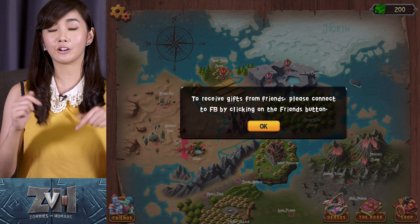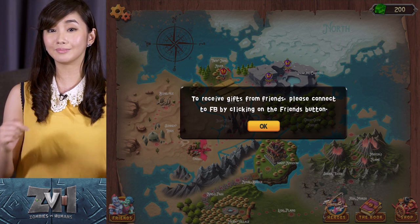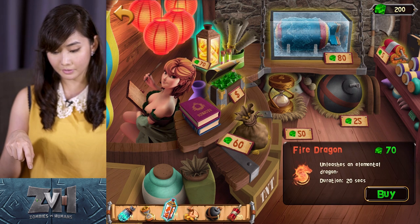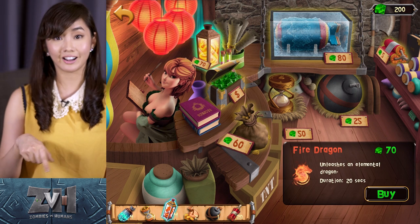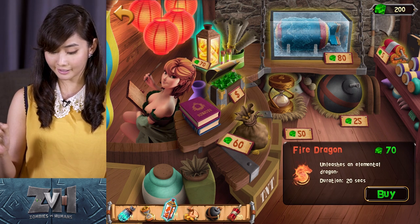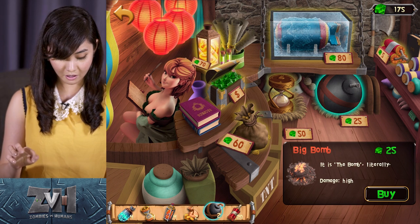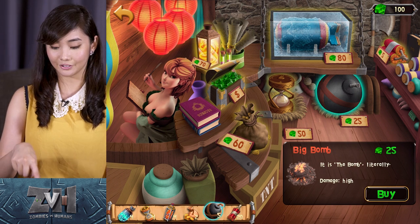Actually, I'm giving away gems. Just check out the description below on how to win them. Before we proceed, let's check out the shop. I can buy gold or I can buy bombs. Oh, this one's really cool — the fire dragon. I'm gonna show it to you guys later, but it's expensive. So let's just buy bombs for this.